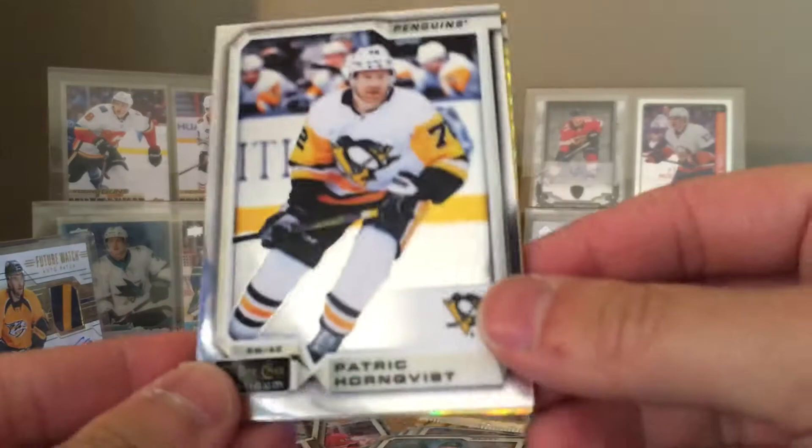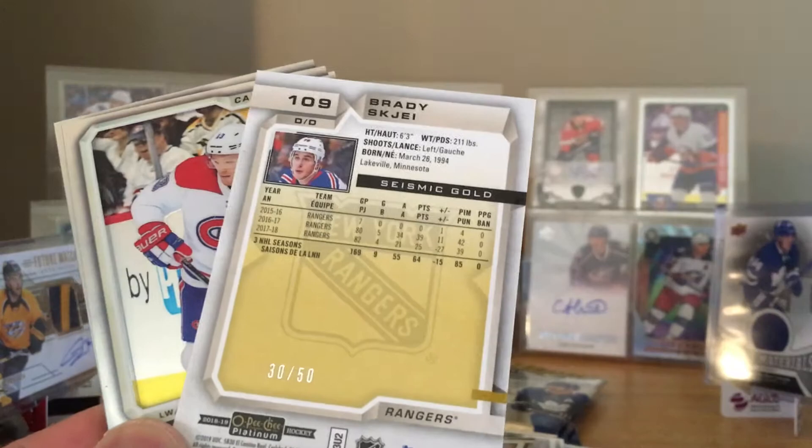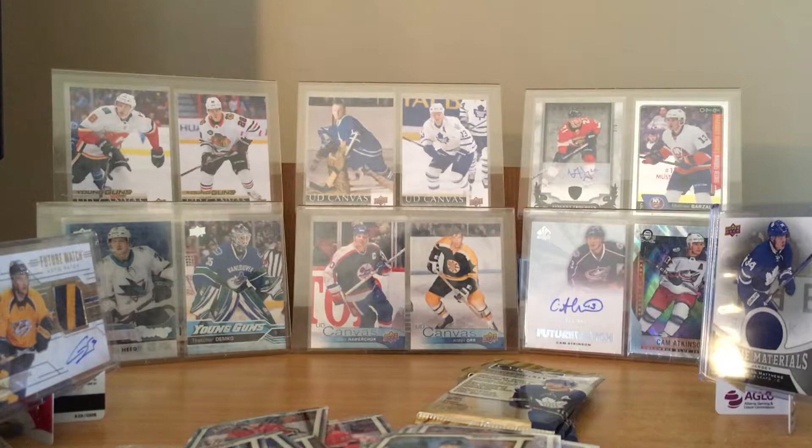Patrick Hornqvist. Oh please tell me this is the one-for-one — Brady Skjei! No, this is out of 50 — this is a Seismic Gold. There is a one-for-one version of something like this. Brady Skjei Seismic Gold — let's sleeve this guy up as well. Nice young player for the Rangers.